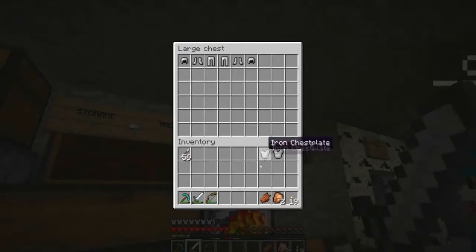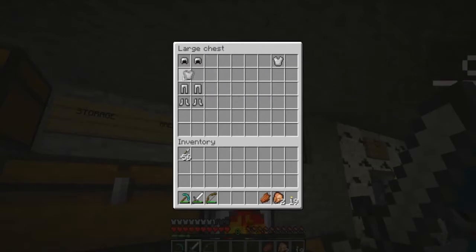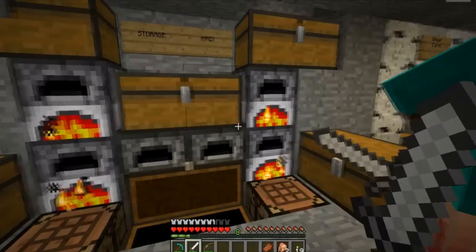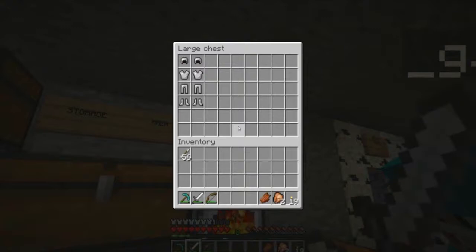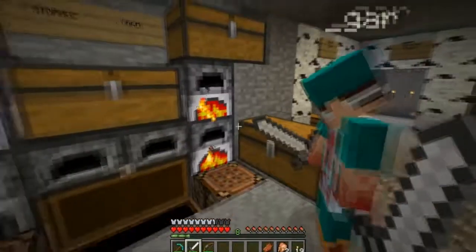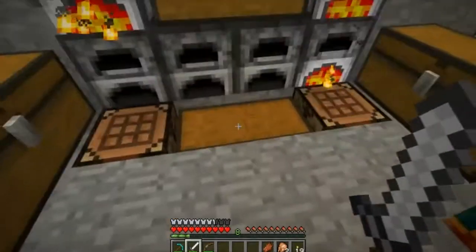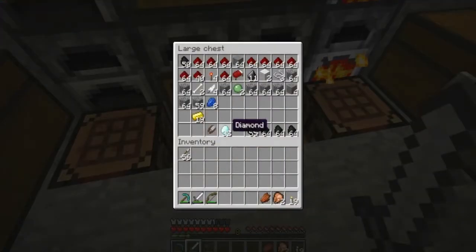You can place water in them but it's always more useful to take a source block. The cauldrons are just for nice looks. In that chest up there are two sets of iron armor for you. I think with my very fruitful diamond mining we should make some diamond swords.